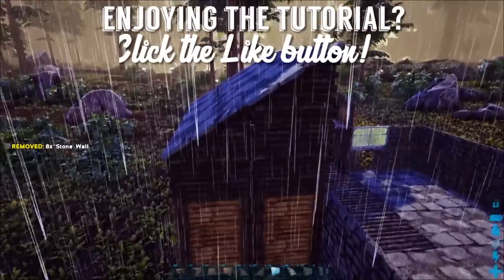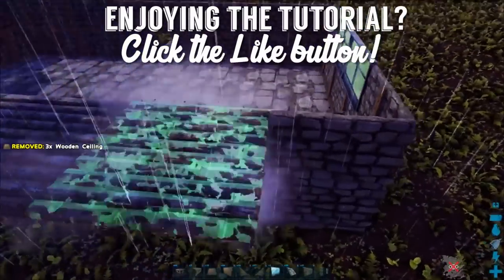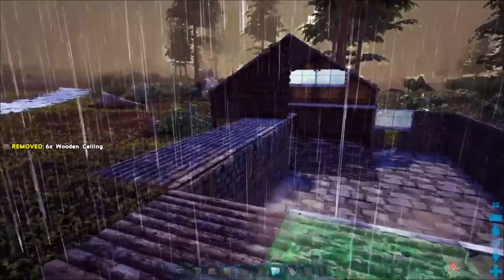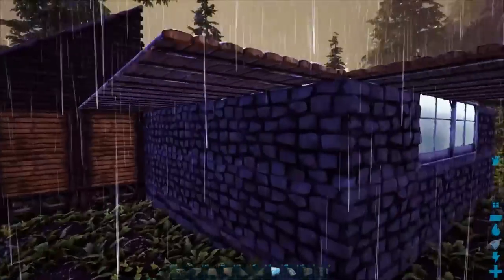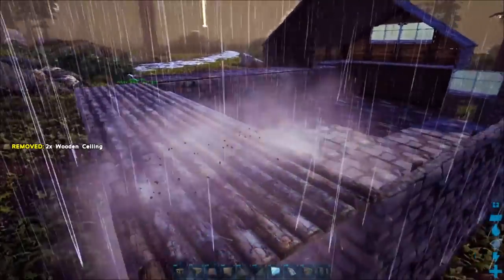Perfect. The next step is ceilings. Again, if I were you I would use thatch — these will not be staying in place. We're going to use these to place inside-out wooden walls. The same texture we have on the bottom down here is going to be used for the top of the stone portion. Let's go ahead and encircle this entire thing.